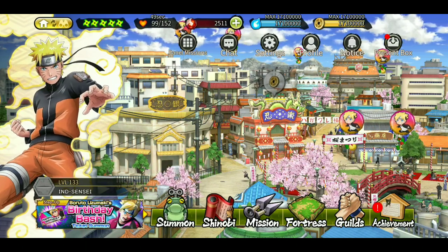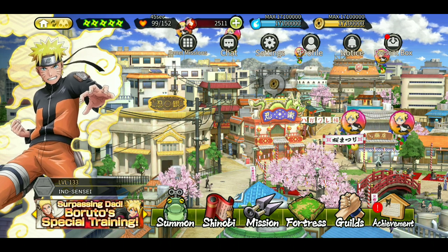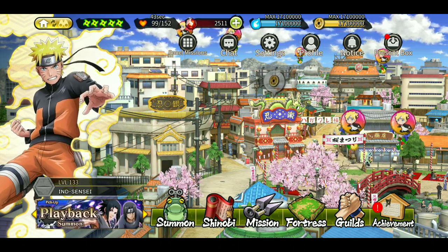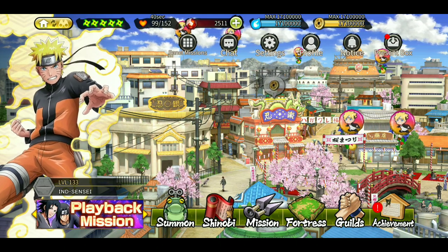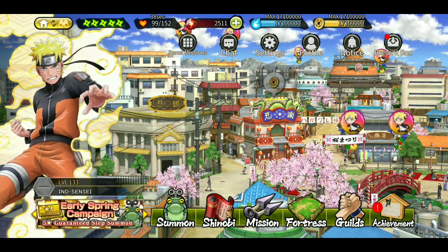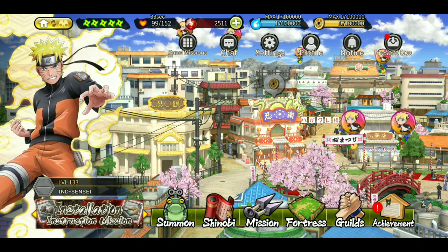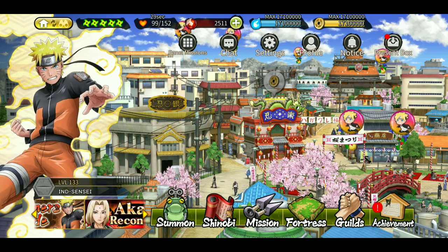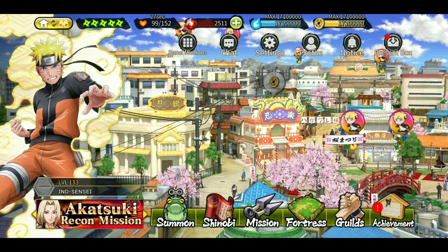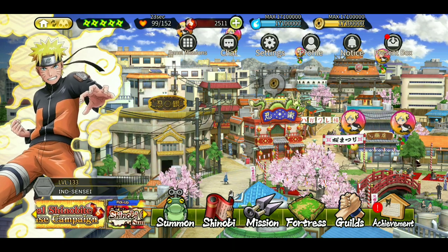Hey, what's up guys, Indian Sensei here, welcome back to another episode of Ninja Voltage. In this video I'm gonna show you how you can get 1000 plus shinobites before SAM arrives. SAM will be coming on our 10th, so even if you have zero shinobites as of today, you can get 1000 shinobites when SAM comes and do like two multis easily. If that sounds interesting, let's jump into the video.